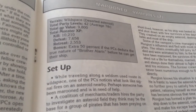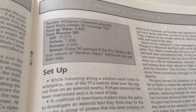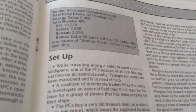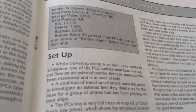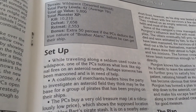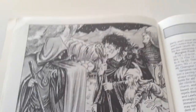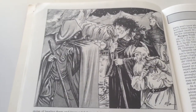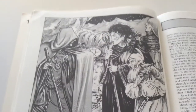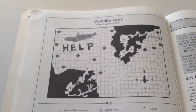Marooned is for 42 levels of characters, average of 7. While traveling along a seldom-used route in wild space, one of the PCs notices what looks like signal fires on a nearby asteroid. Perhaps someone has been marooned and is in need of help. There's a crashed ship — so maybe not help.